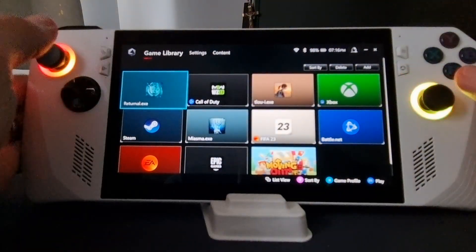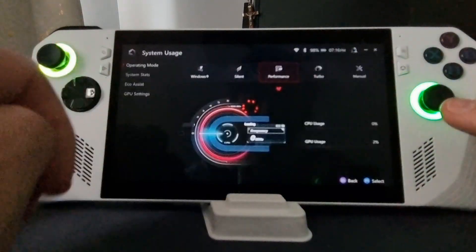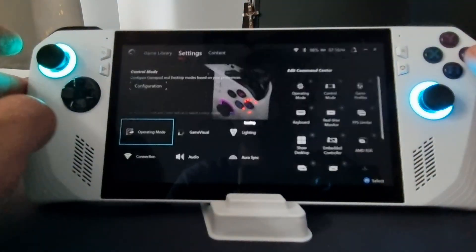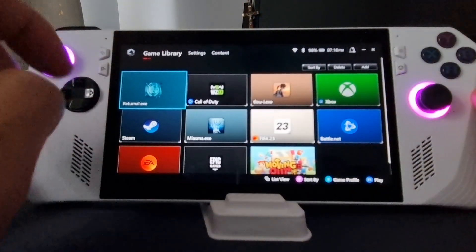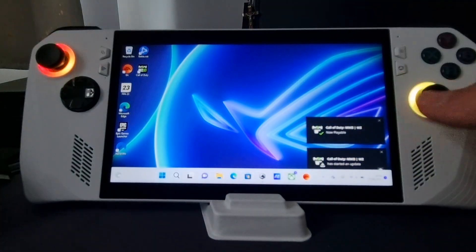So now I'm back, I finished rebooting. I will double check my settings — Operating Mode and GPU Settings — you can see it's 8 gig. So we go back out, let's go into the game library and let's open Returnal and see how that operates.